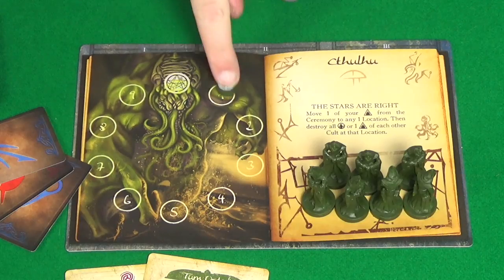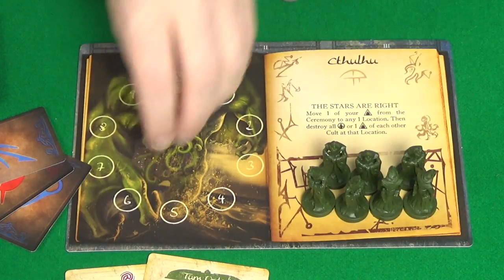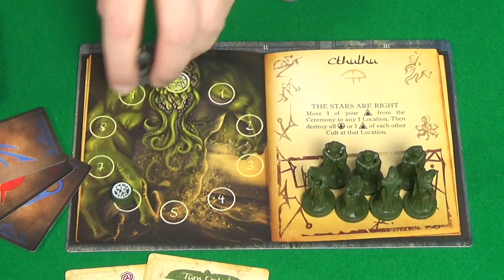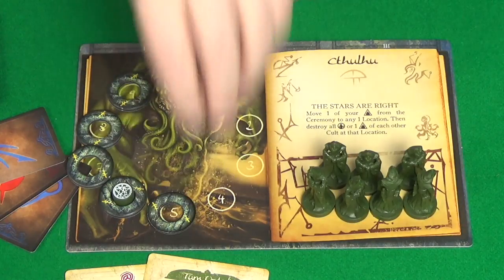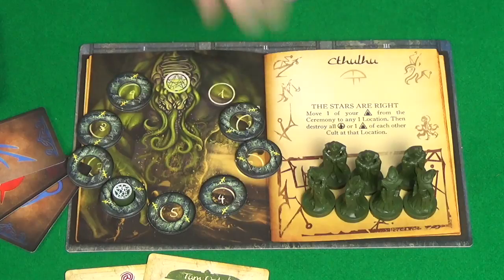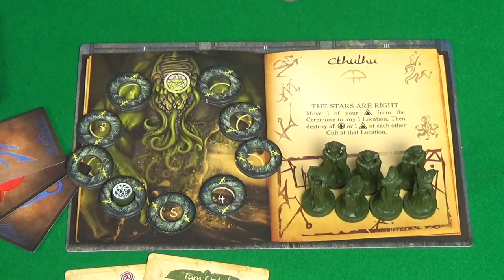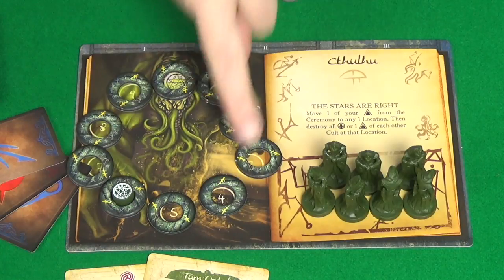The aim of the game is to get your Summoning Track to nine before any other players — if you do this, the game immediately ends and you've won. However, the game can also end if any player's Elder Signs reach the start spot of their Summoning Track. At that point, their god has been sealed and they've lost, and whoever has the highest Summoning Track wins.